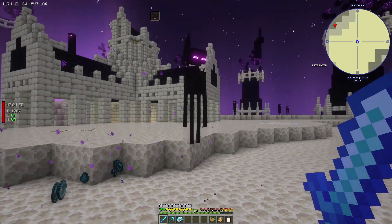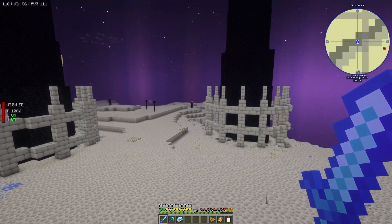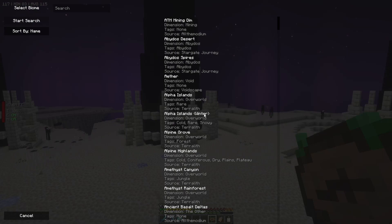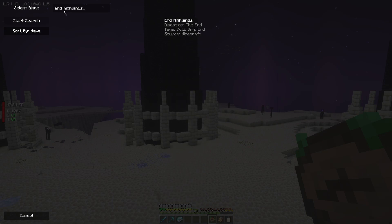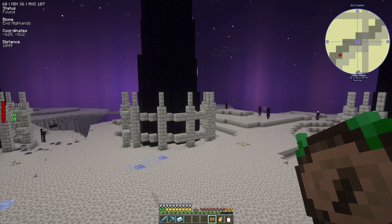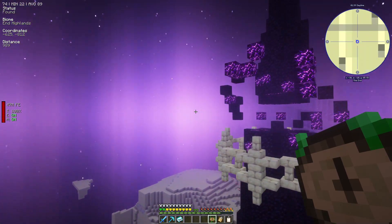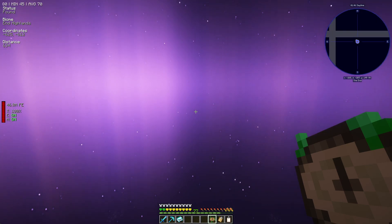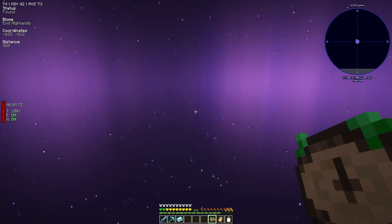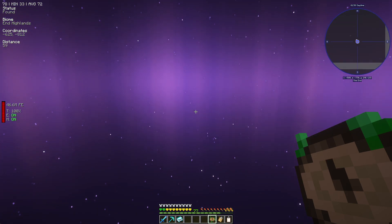That's not a very nice welcome — okay, let me float in and try again. What we're looking for is the End Highlands. We select it and as you can see we have 1049 blocks distance, and the compass will tell us which way to go. We obviously need to get there quickly, and because we have the jet, things are going to happen very fast. Look — 800 already, we are nearly there. Having a jet gives you the flexibility to fly around very quickly.